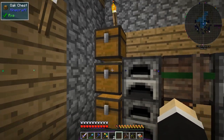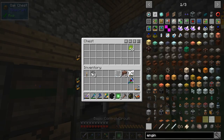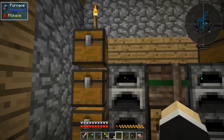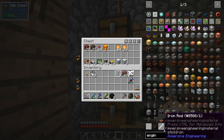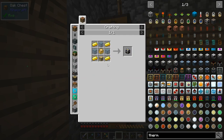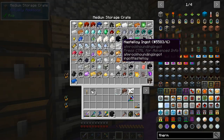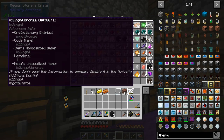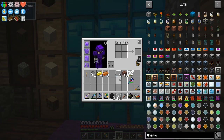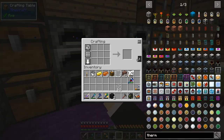I prepared the alloys. We mainly need a compressor and an advanced machine frame. For the thermoelectric generator, we need bronze, glass, a chest, and gold — one, two, three, four, one, two, three, four, five, six, seven, eight. We need three glass. Let me grab a chest and place everything.